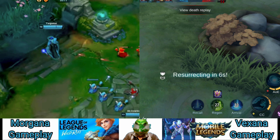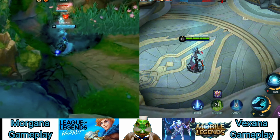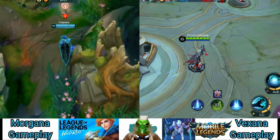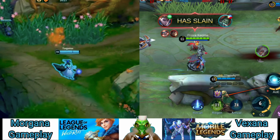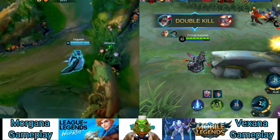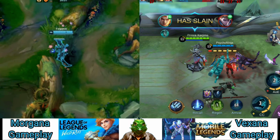Morgana's lane phase essentially consists of using her abilities to proc Spellthief's and Aerie while looking for bindings whenever an enemy laner steps away from the minion wave. Morgana doesn't have too flashy a playstyle, so just rinse and repeat this combo without running out of mana and you should be fine. Also, keep an eye out for your ADC and protect them by casting Black Shield whenever needed. Play passive whenever Black Shield is on cooldown.